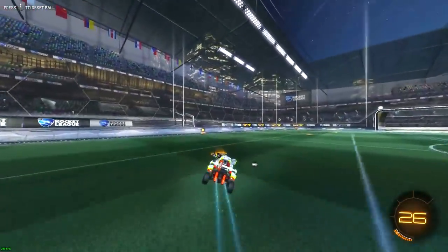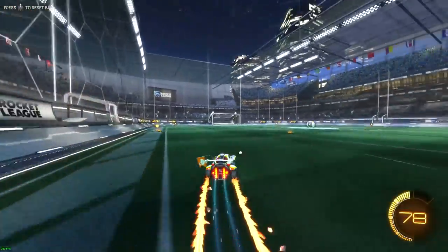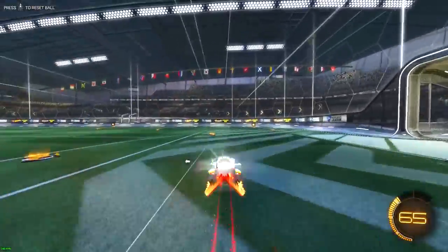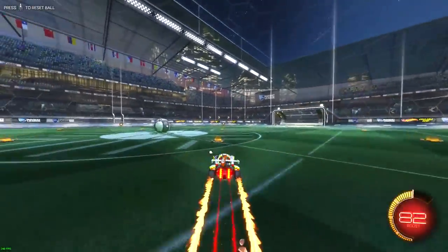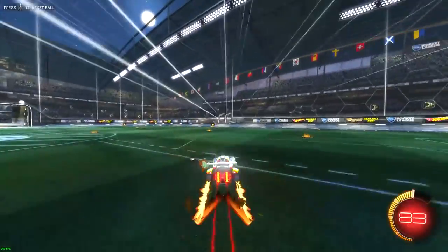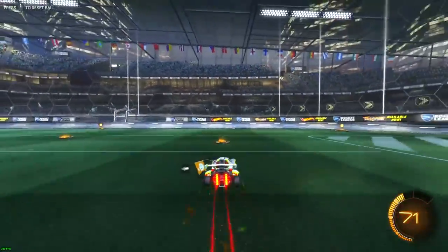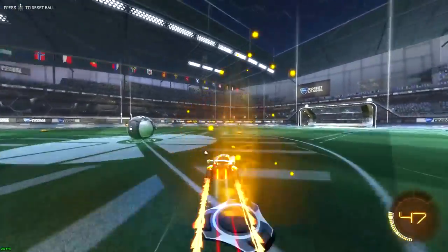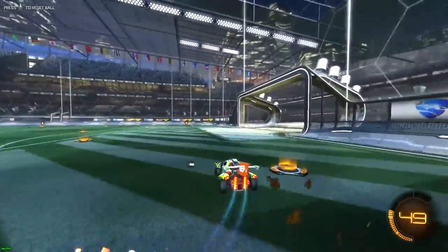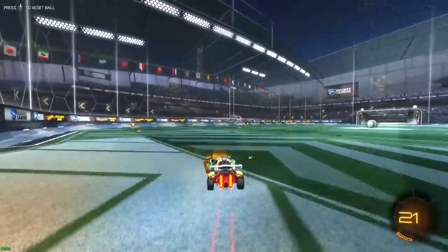The first tip is picking up the small 12 boost pads. I know a lot of people mention this, but there's a reason everyone mentions it — it's a good tip. I'm mainly talking about situations where the opponent has possession of the ball and you don't have much boost. You could go all the way to your corner boost, but a lot of the time if you have a good opponent you won't have enough time to get back to your goal to save their shot.